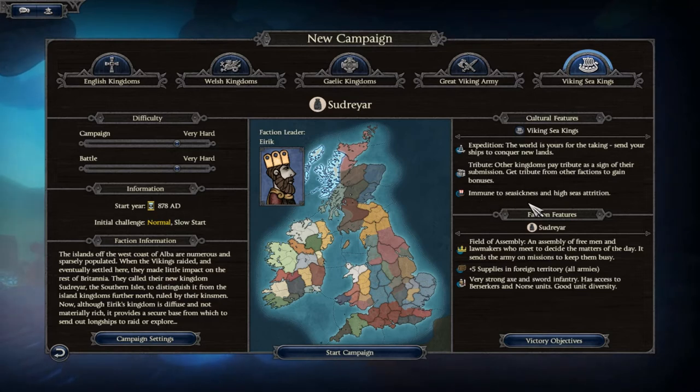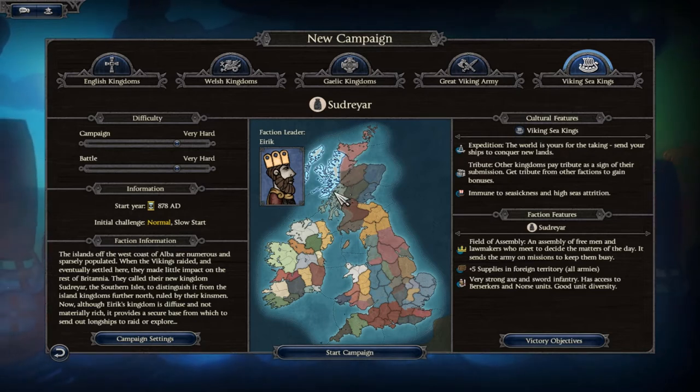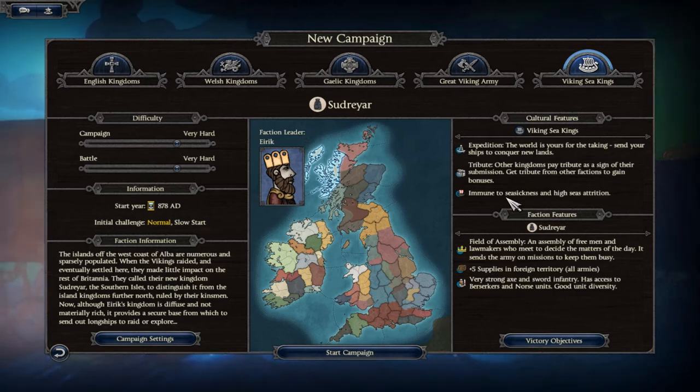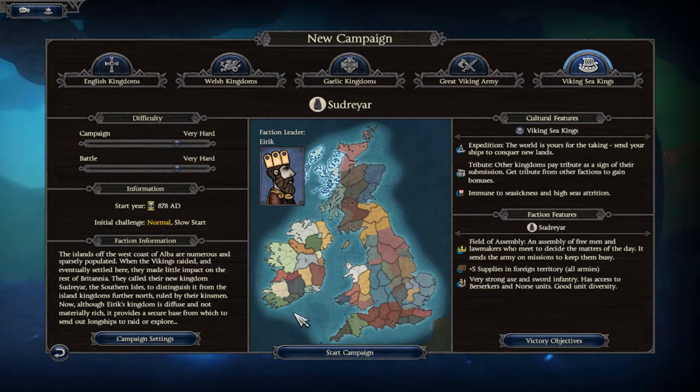We're pretty isolated up here in the north with about three factions bordering our lands. With immunity to seasickness and high seas attrition, we'll be able to travel across Britain pretty easily — we could attack Ireland, Wales, or come down along England's coastline. There's a nice opportunity to even march all the way down to Cornwall and push our way upwards from there.